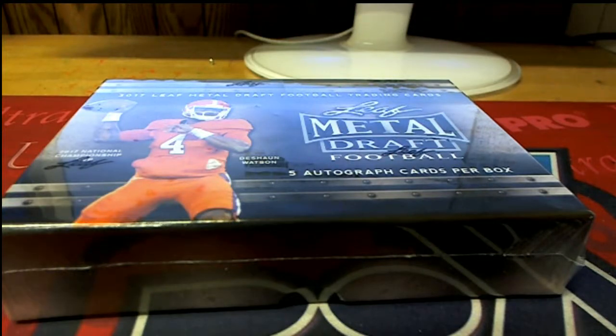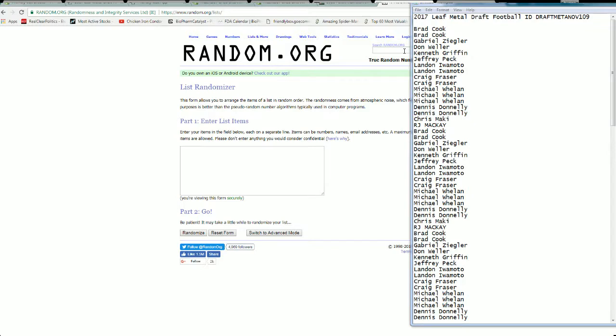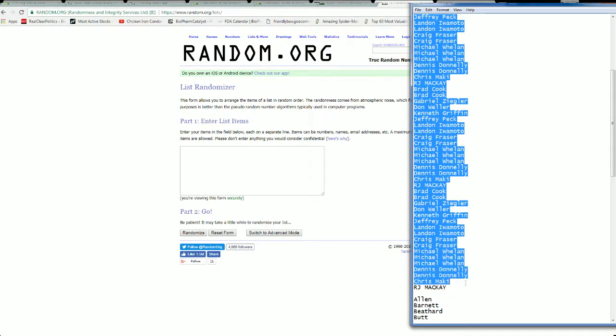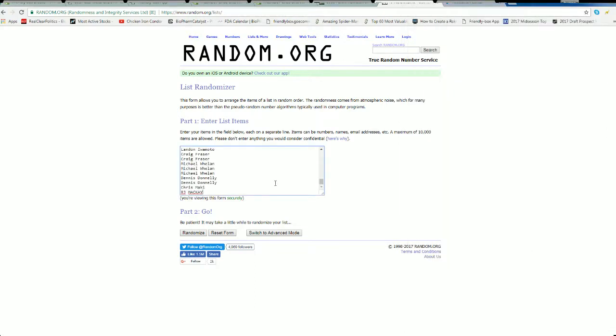It is time. 2017 Leaf Metal Draft Football is going to be number 109. Let's make sure we're ready to break. Here we go. Good luck.